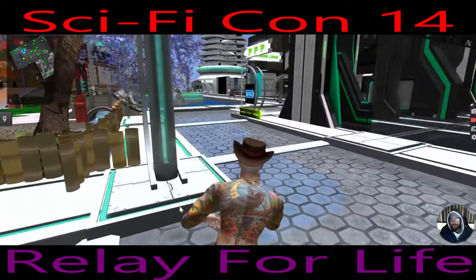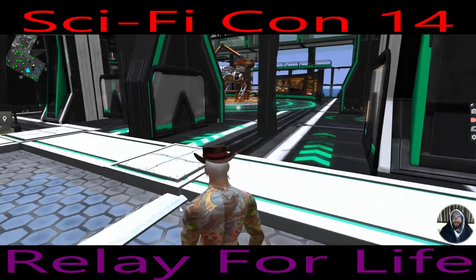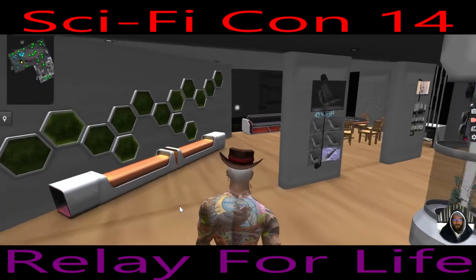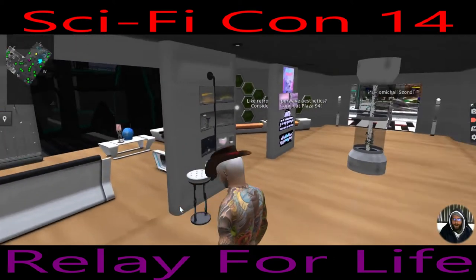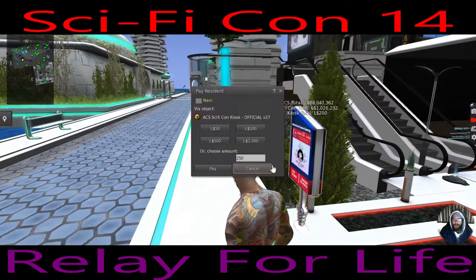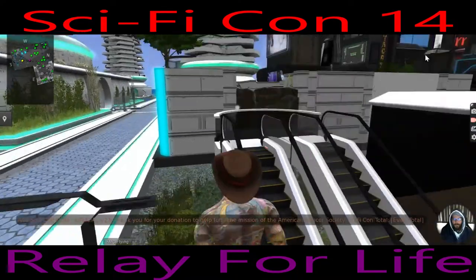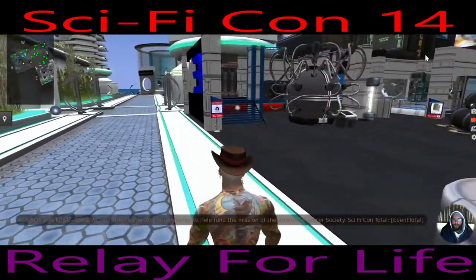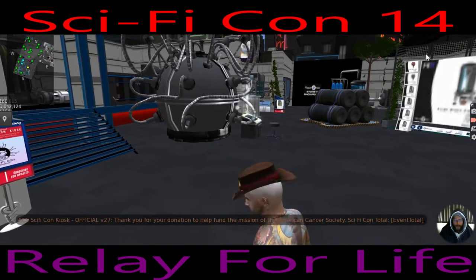We'd already seen this exhibit yesterday — I didn't realize it was on this sim. So we've got Umbra, I think it said, and they sell — I don't know, it's not rezzing in. I think it's like furniture. There is an upstairs part. We'll just pay this — fifty. We'll just quickly go up.